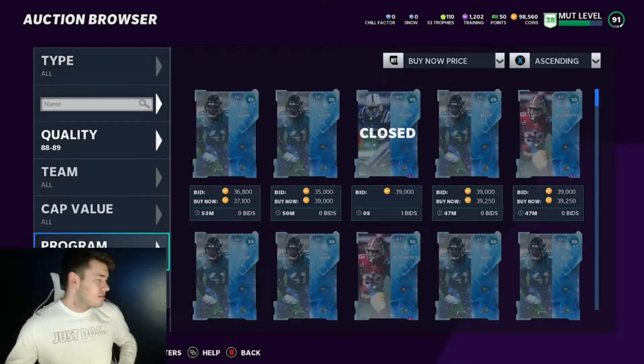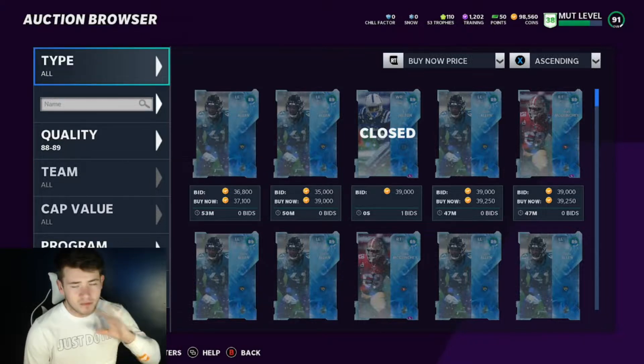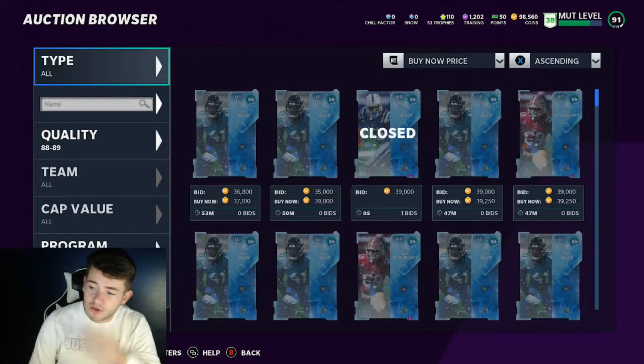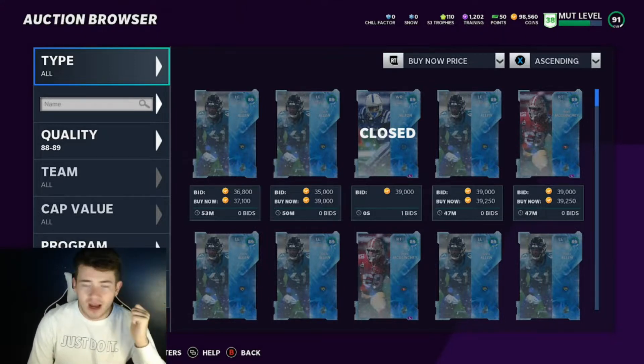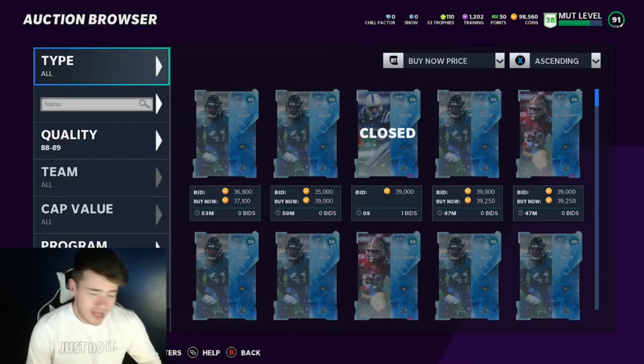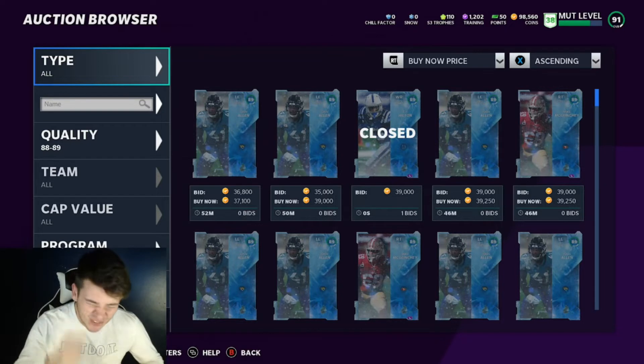If none of these methods are working for you, check out my last coin-making method video — it covers the get-a-player packs, which are really good for 500 coins. I've been pulling a ton of elites out of them recently which is insane. Hopefully this helped — I gave you the sniping filters and you can go make your coins. I appreciate you so much for watching, I'll see you on the next one, drop a sub and peace.